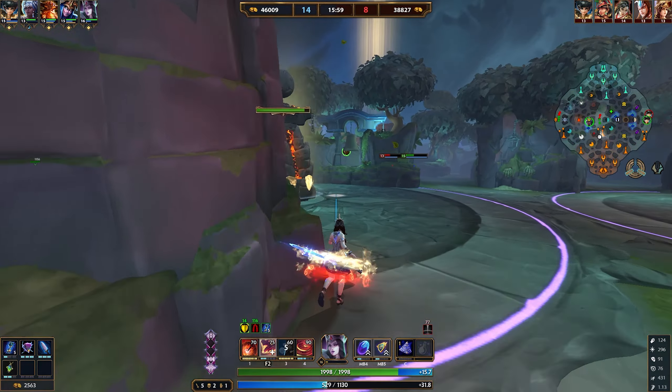Her kit works very well together — all abilities combo off each other. The full combo starts with the two to knock up and knock back into a wall, guaranteeing the first ability lands. Use the fear version of the first ability to fear them in a direction where you can land your three, then go into the ult. The optimal sequence is: auto attack, two, auto attack, one, auto attack, three, auto attack, four, auto attack at the end.